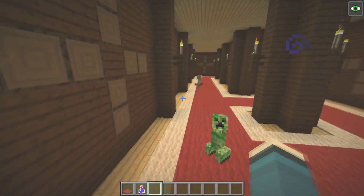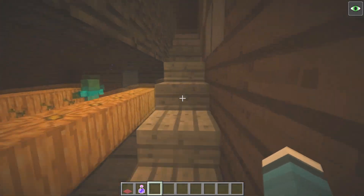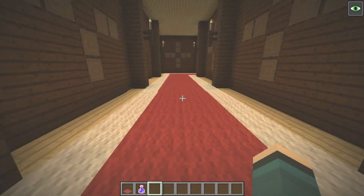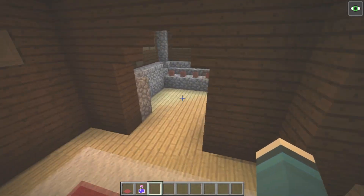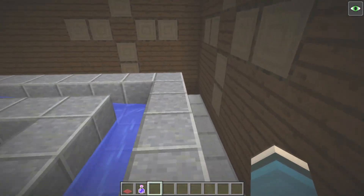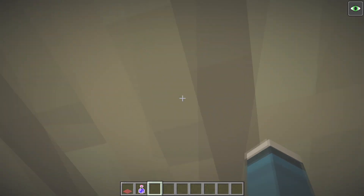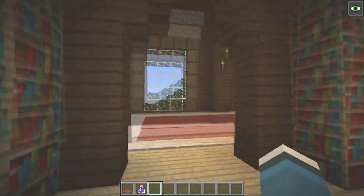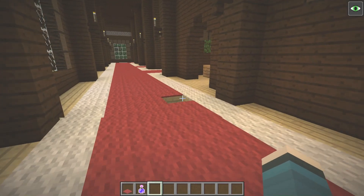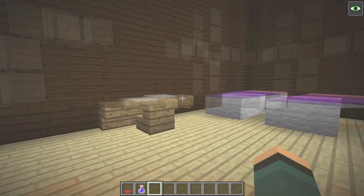Let's keep going down the hall. Look — a pumpkin room. Keep an eye out for the new villager mobs: vindicators and evokers — they'll get their own episode. There's a farm room and a flower pot room. This is ultimately very endgame content, I think that's what they intend. You can see it goes up to the next floor. There's a nice library-type room, but all of these are randomly generated.